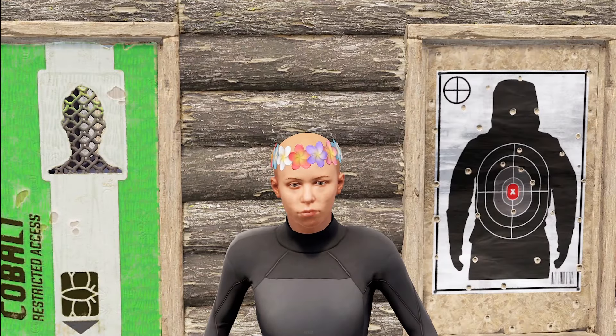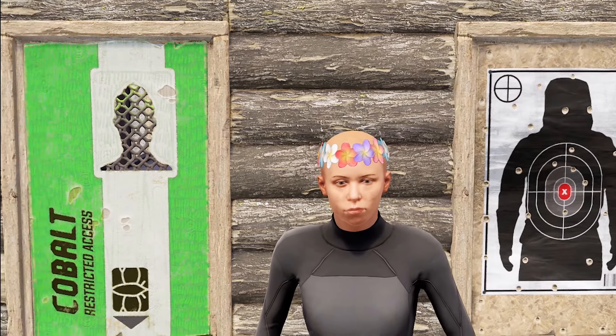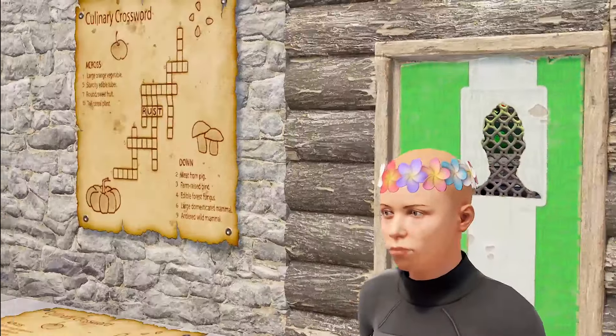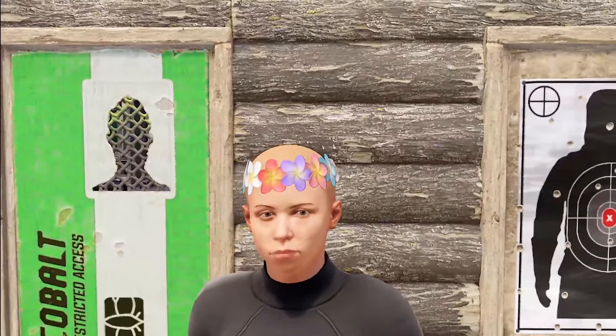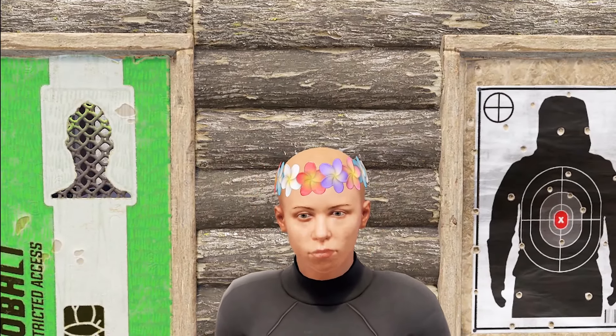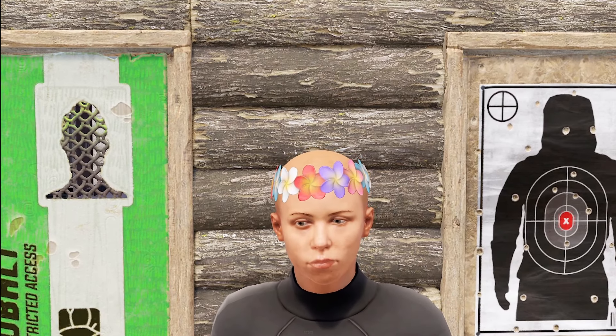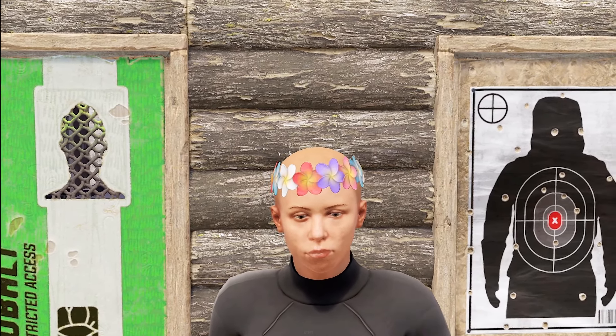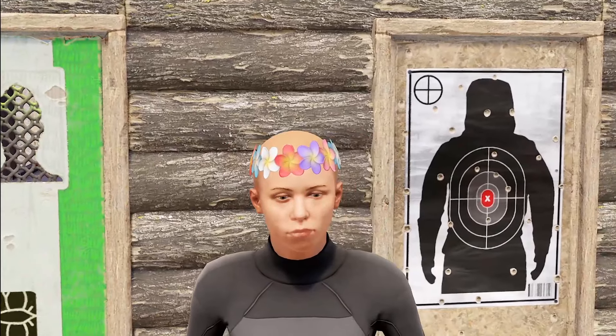First up, we've got a continuation in the Lay set by Sky Notice with the Lay Boonie Hat. You wouldn't really think it's a boonie hat from the way it looks since it really is just a wrap. But using the boonie hat gave it a little more depth and space rather than using a beanie, which would make it look bent and flat. This really looks more like it pops off from the front of the face.